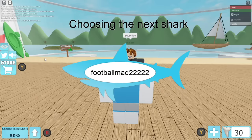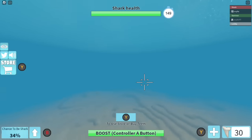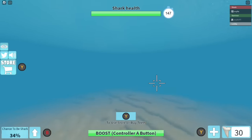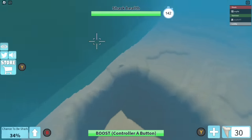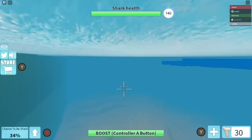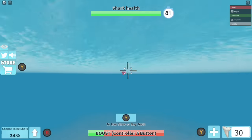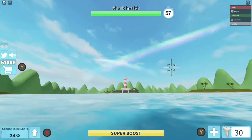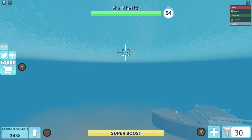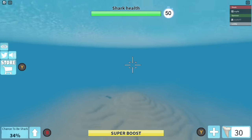For the first step to getting the best item of the video, you have to be the shark. When you're the shark there is a pretty simple objective. In each corner of the map, there is a red FOTI buoy. You need to go up to each one and move your mouse to it and crash into it. After getting four, you should see at the bottom of your screen a yellow bar called Super Boost. You don't want to use this for now.